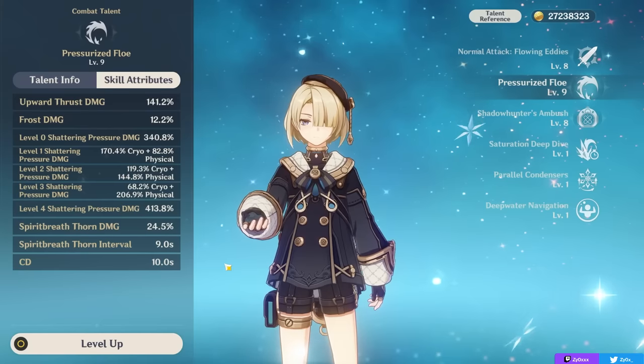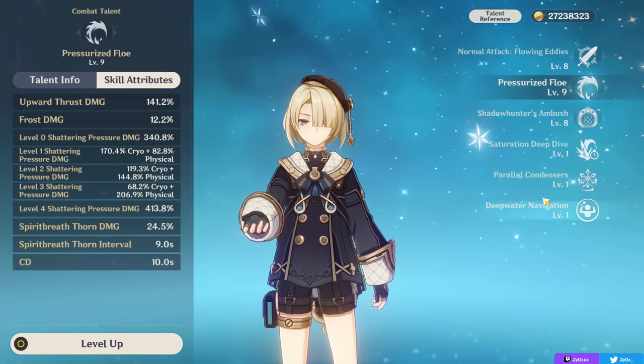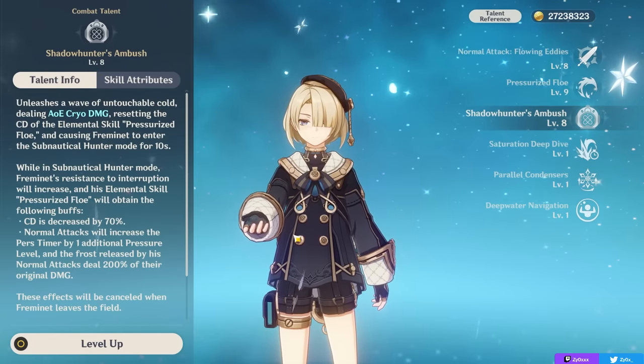Your elemental skill's cooldown at base is 10 seconds. However, in practice it will be a lot lower than this because of your elemental burst, which greatly reduces your elemental skill's cooldown and kind of defines his playstyle.